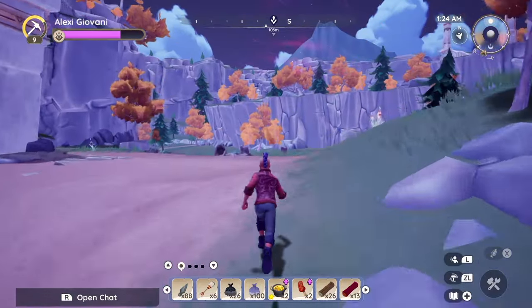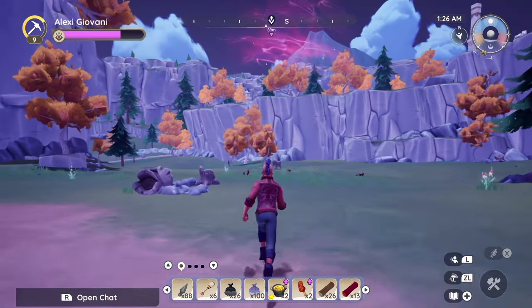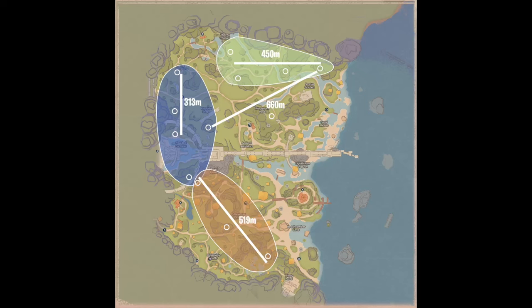You can tell it's a grove when it has a swirling purple flow above the area. With 13 grove points to find, it can be a tricky task. It's best to enlist the help of others on the server and divide and conquer. I've broken the map into a few runs to allow you to go from A to B, close enough to see the swirls as you pass through.